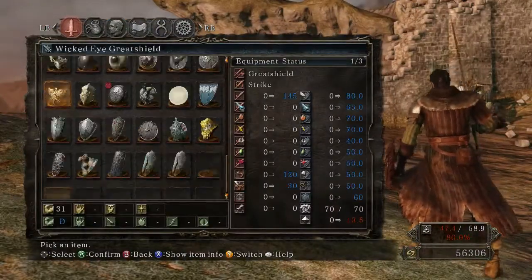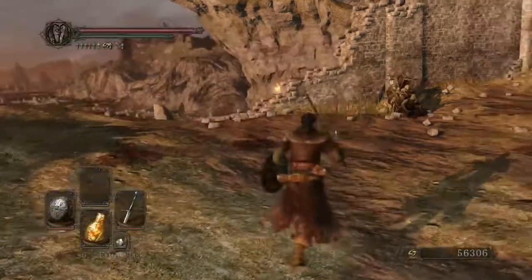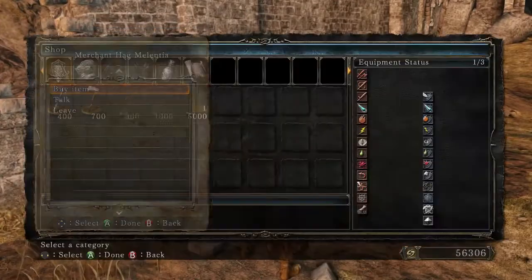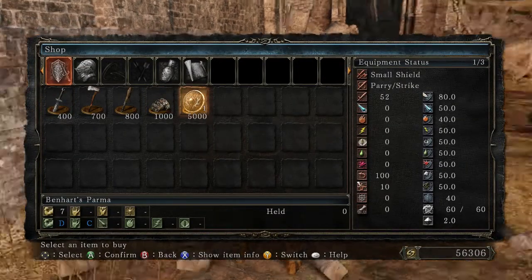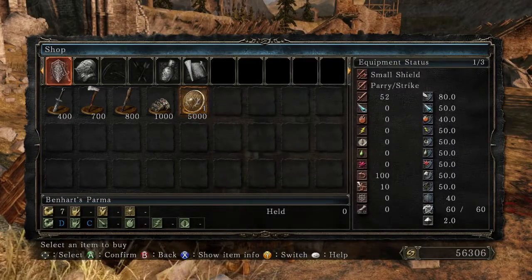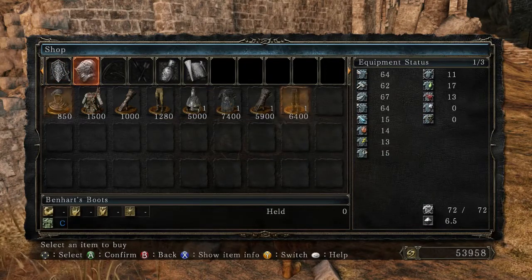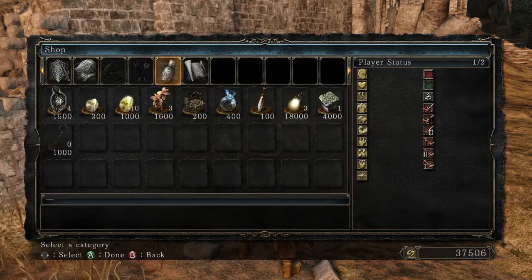Let's get that equipped in the left hand. This means I can't use any fist attacks, but at this point it's not important. Oh! Benhart's Parma - I wonder if that would be good fashion souls. I'll have to see. I do want to grab his leggings because I think they might look good, as well as the rest of his armor.